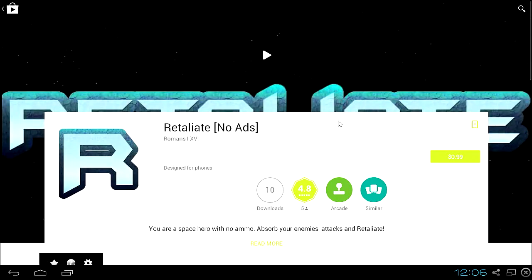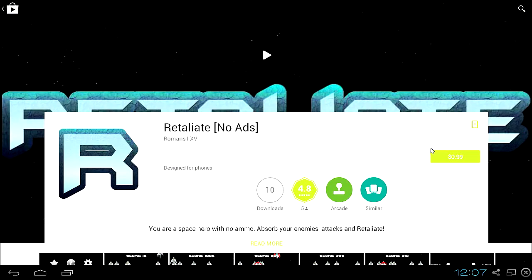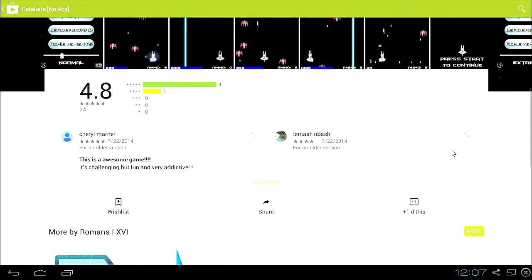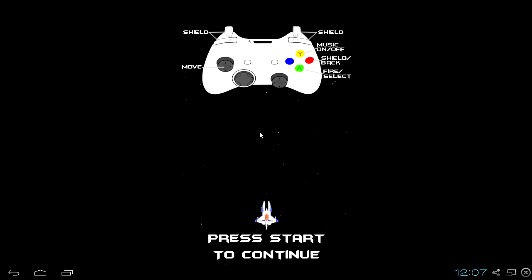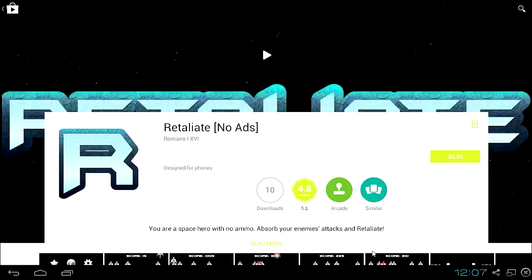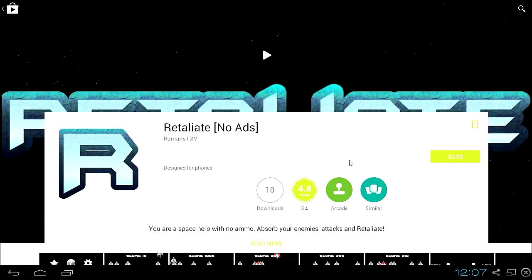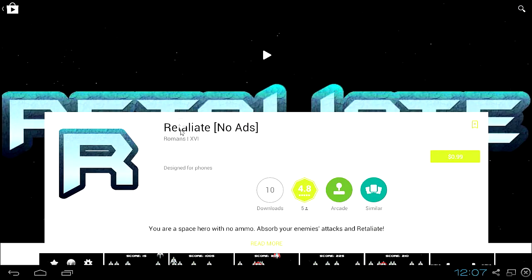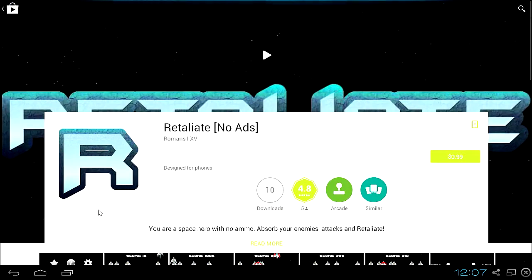Let's go to the Play Store. It looks like if you want to remove ads then you have to pay a dollar — if you want to support the developer as well, I guess. It looks like it does have controller support, by the image on the screen right here. This is designed for phones, so I don't know about tablets, but hopefully it's designed for tablets as well.